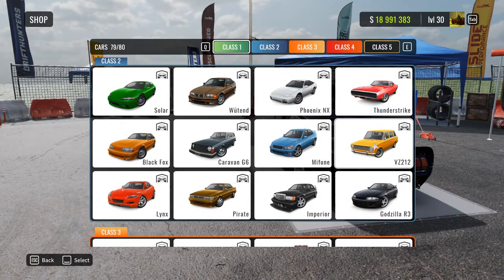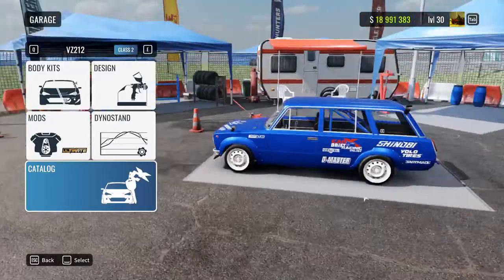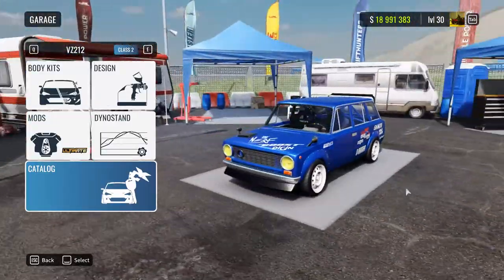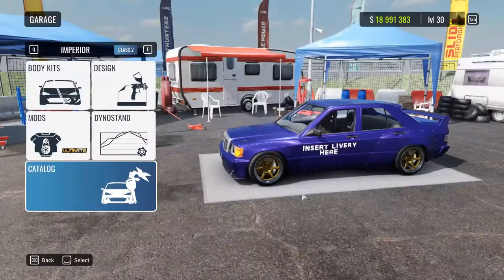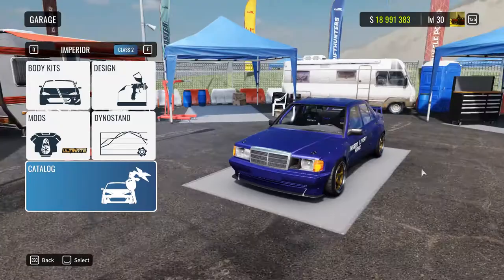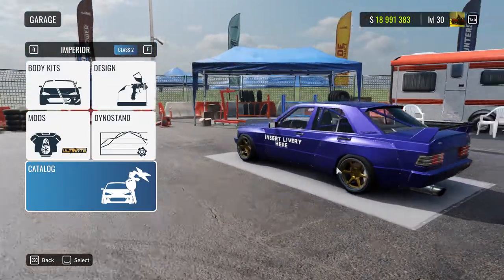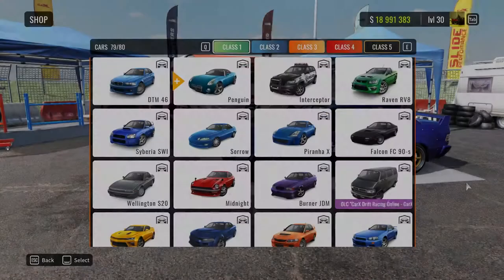Here we have the VZ212, which is some sort of Lada. And then the Imperial — also some sort of Lada. I found a random Lada livery and just recreated it here. Never seen this car in a public lobby. Then you have this car, which is some sort of Mercedes. I have never seen this car in a public lobby. The only time I have seen it was either when a YouTuber asked for it or the first few days after it came out.